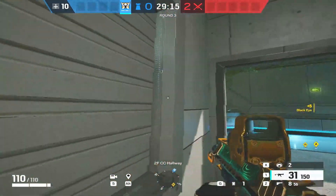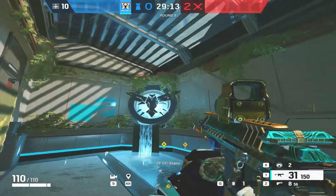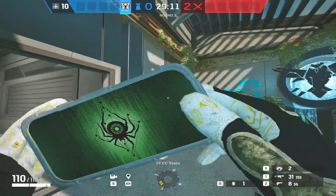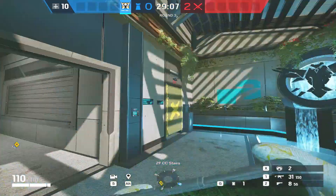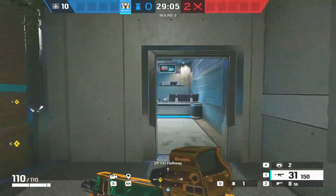Don't hit the vine or it'll disappear — just get tucked up next to it. That gives you a great view of the external door and the corridor into site, along with CC stairs. If you know it's there you can see it, but it's well hidden in practice.